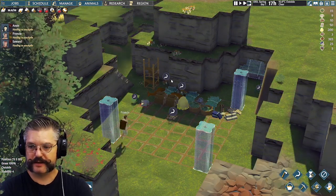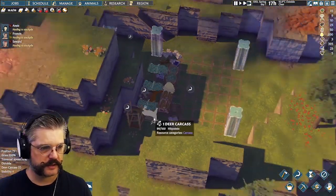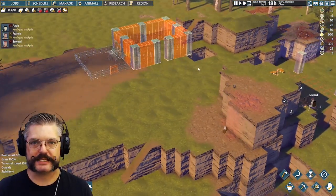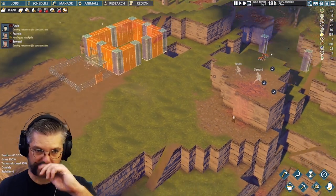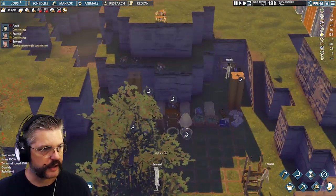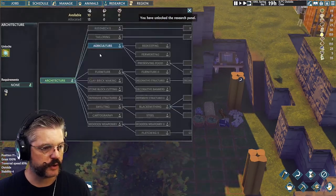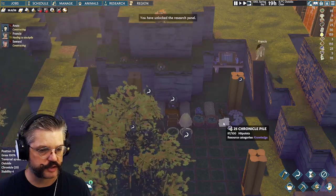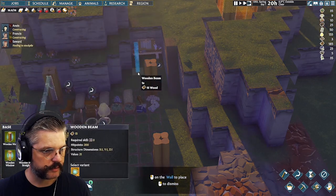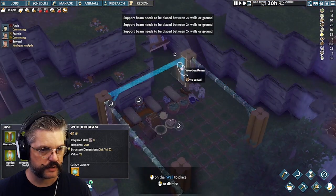So a little on the nose — my meat's spoiling and I need to get a smoker. As soon as you build a research table you can unlock the first two tiers of architecture and agriculture, provided your books are on your stockpile. Architecture gives you the crucial beam, which allows you to square off your stockpile cover.